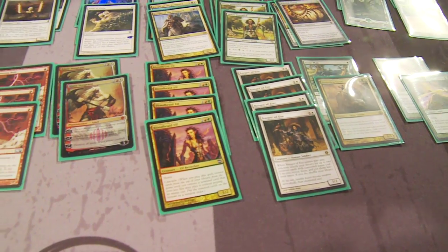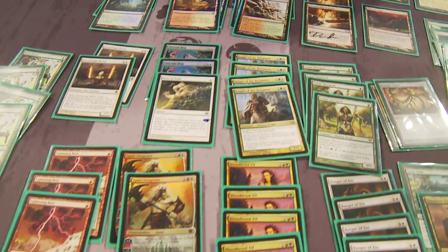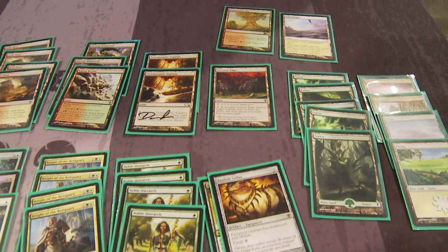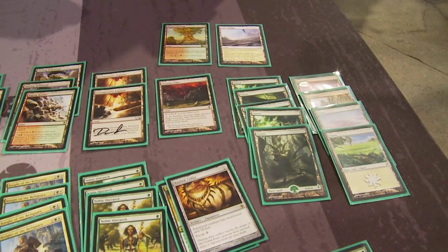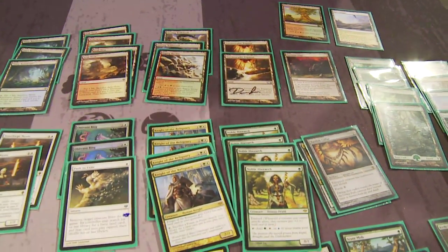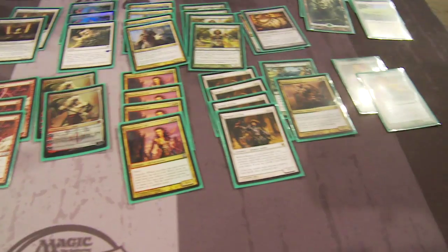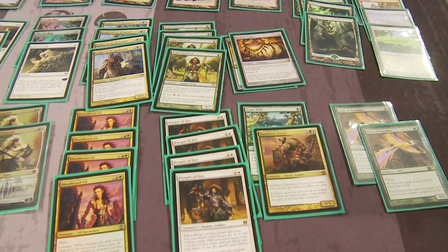This deck runs three different toolboxes in it — namely this combo. It has Knight of the Reliquary to fetch up any of the three manlands, Tectonic Edge to keep them behind a turn, or it's a Qasali Pridemage to give a guy protection mid-combat or answer a removal spell. And it has Ranger of Eos of course. With Ranger of Eos you get to go get your Wild Nacatls, a Scavenging Ooze, sometimes a Bird of Paradise, sometimes a Noble Hierarch.